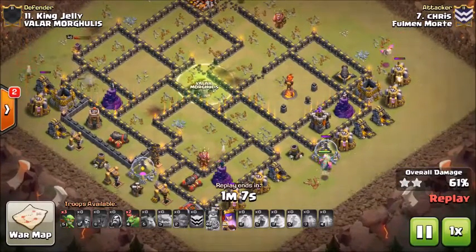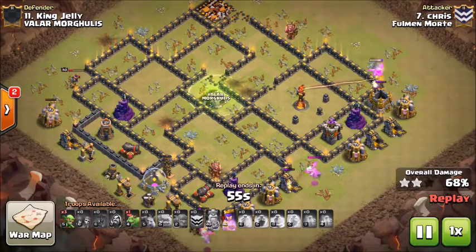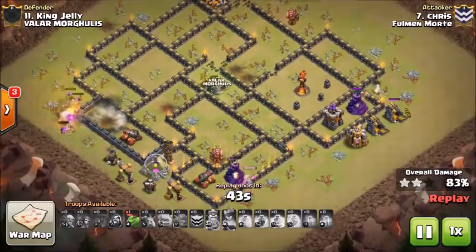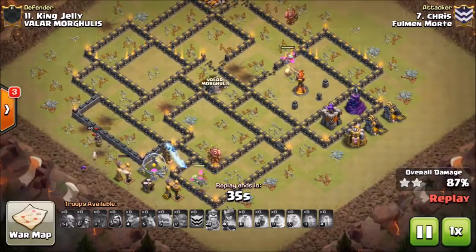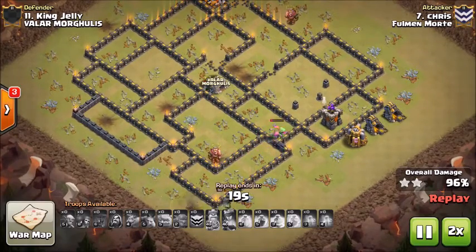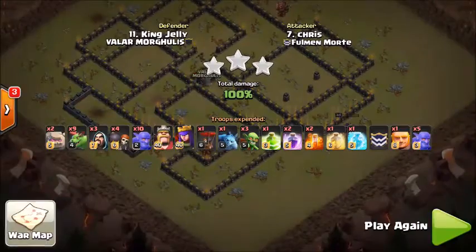Trims off all the excess buildings with baby dragons and works into the final towers on the bottom side. The queen is still working on the top side with her ability, able to save that until she gets further in the base as the wizard tower and bomber tower won't do much damage to her. Has baby dragons working at six o'clock and one at three o'clock taking out outside trash. Sends in a few goblins for the remaining collectors, and the last baby dragon takes out the inferno tower. The queen steps up with barely any life left and finishes off the last archer tower. That is going to be the first six-pack coming from Chris.